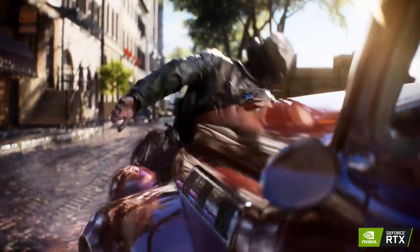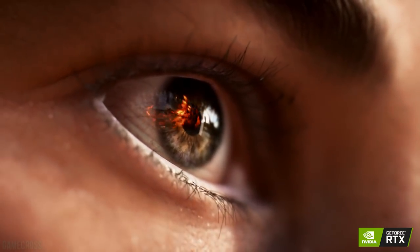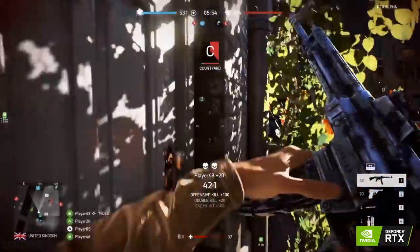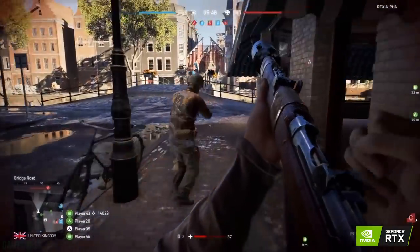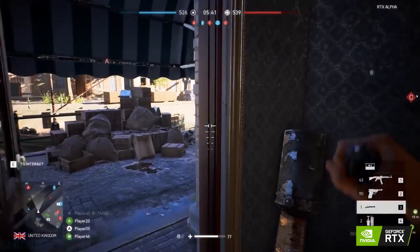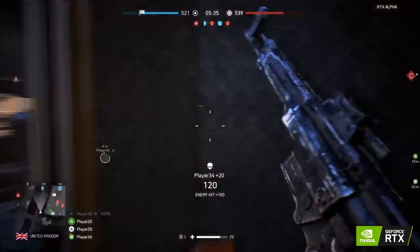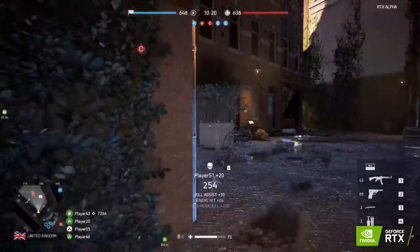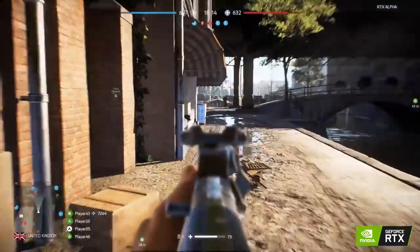On September 6th, the Battlefield 5 open beta is available for everyone at 1 a.m. Pacific, 10 a.m. Central, 4 a.m. Eastern. You can download and just play — there is no caveat, you don't even need PlayStation Plus. All you need is a PlayStation 4 with a PSN account. There will be an open beta early access if you pre-order, and you can preload the beta on September 3rd. Open beta early access starts September 4th, open beta for everyone starts September 6th, and it concludes September 11th.